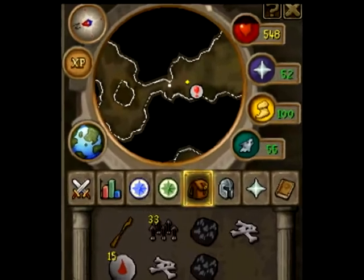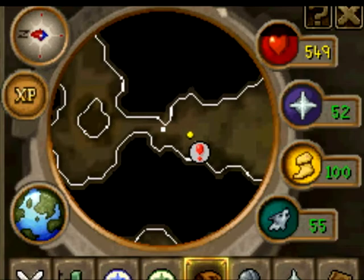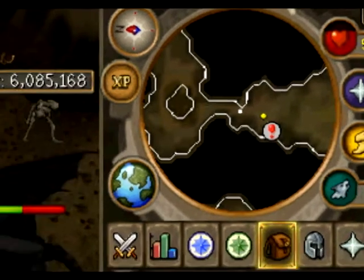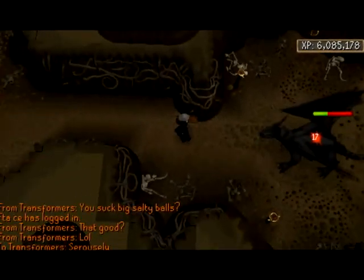To get here, you're gonna have to use a fairy ring over at Varrock or Edgeville, or you can just take the one in the shed. Just go north, and then you'll get to this little corner over here.